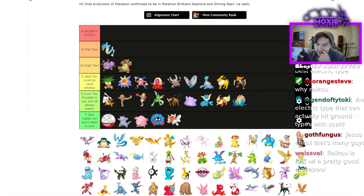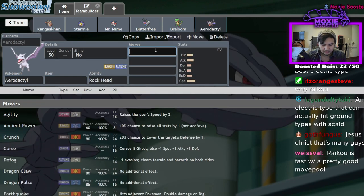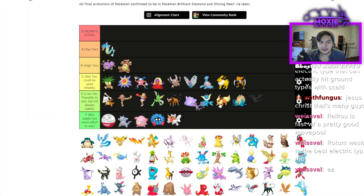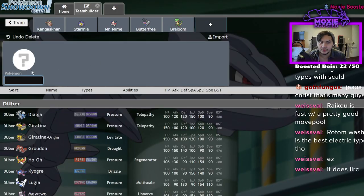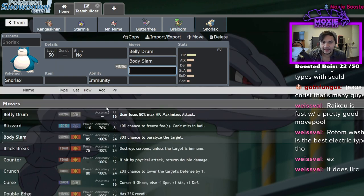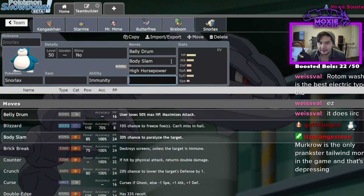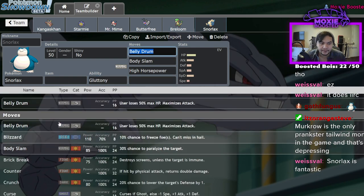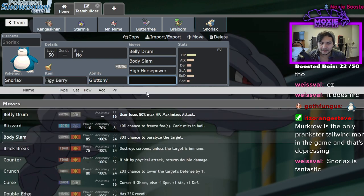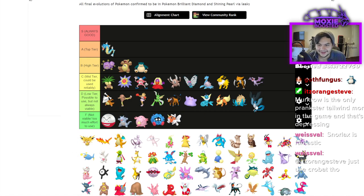Kabutops is C — somewhat good as a Swift Swim user. Aerodactyl gets Tailwind — that's literally the only deciding factor; without it I'd say D or F. Into C it goes. Snorlax I think is high tier. It still has access to Belly Drum. You're pretty much always running Curse Leftovers or Belly Drum Body Slam. It still gets High Horsepower for Ground coverage, and it does get Recycle. Articuno is D tier — the only reason it's not F is because it can check Garchomp once in a while.